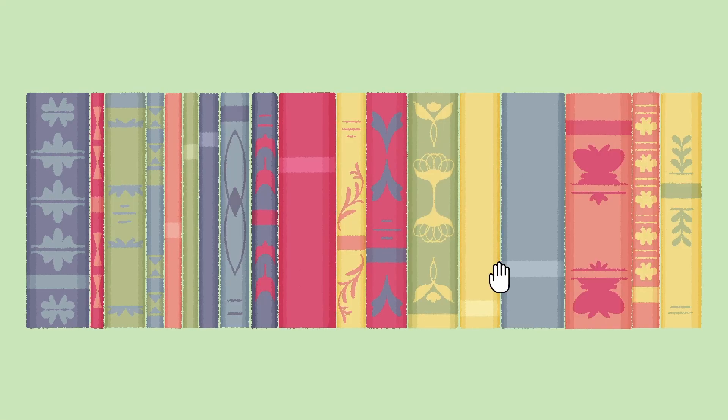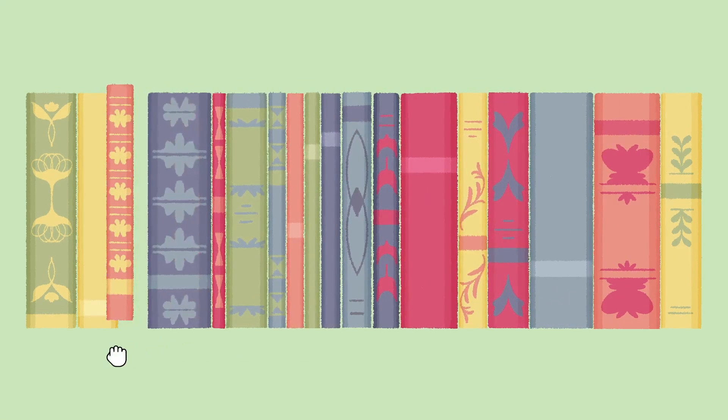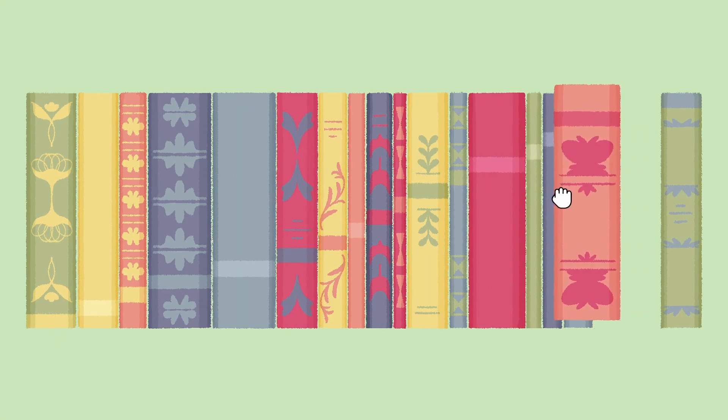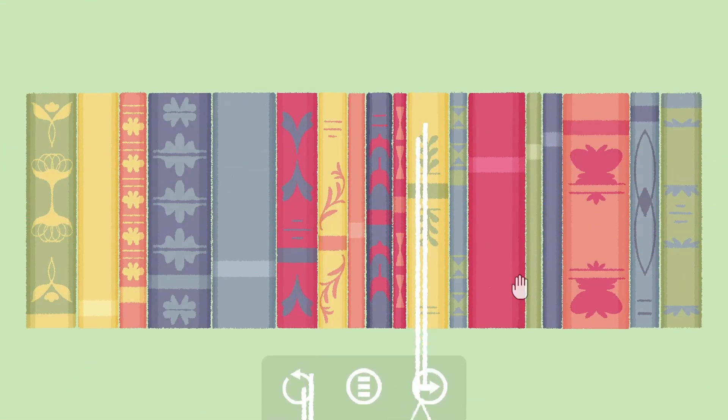A hint would be really nice right about now. What I'm trying now is organizing these books based on where the line is on the spine — putting them in ascending order. That was it! I just had to line up the line on the spines in ascending order. I don't know why I didn't try that at the beginning, because that was the first thing I called out — that it probably had something to do with the line on the spine.